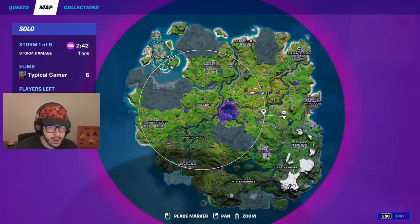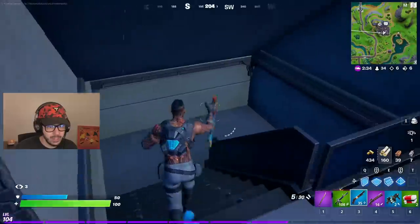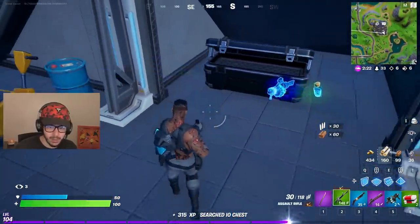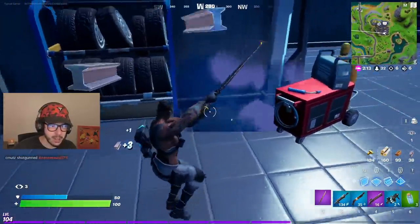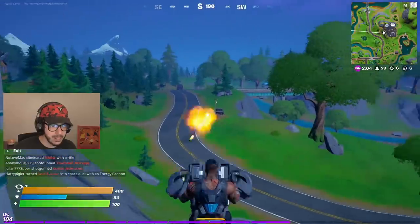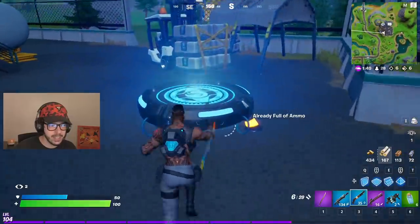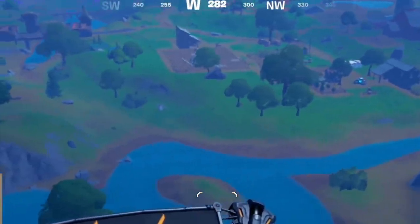We've got launch pads back, plus this new ground-level launch pad transport already embedded in the map. There's also a new car, which feels really fast. Found a new alien chest containing shields, a pulse rifle, and minis — mechanical parts are out of the game now. There's also a mounted turret back in the game, but you can only use them in place now, not throw them down. Also spotted an IO guard launch pad — that's clean.